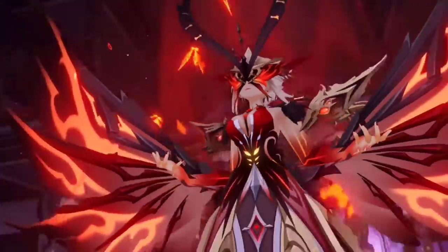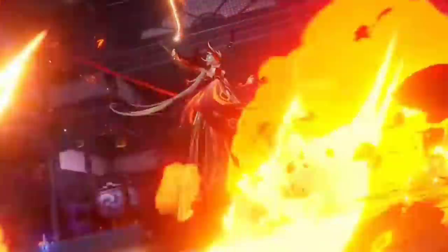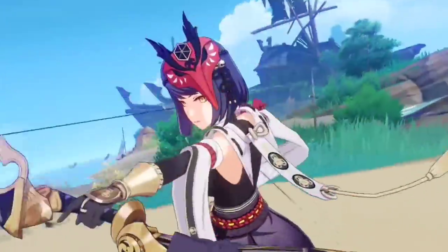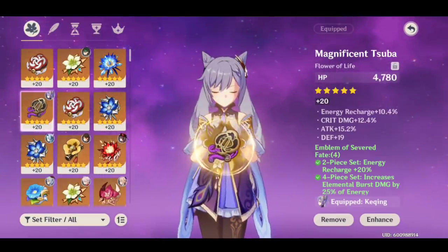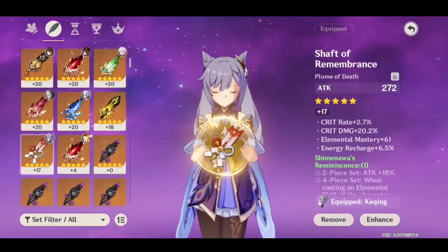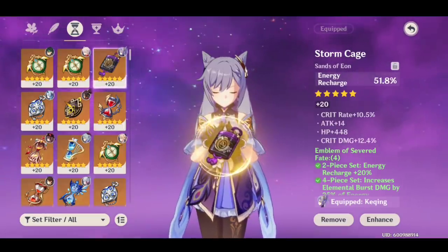I thought I would take this opportunity to give you guys a bit of an update on my Raiden Shogun build — what I have so far. I've done a video prior showing what I had, and this could serve as an update video. Still a work in progress, but we're getting there. So let's go ahead and take a look at what we're working with. This is my HP flower — I got a better one in my last video. This is my off-piece set with the Feather, which is pretty great because of the crit damage. And over on my Sands, as you can see, I'm rocking an Energy Recharge Percent Sands.